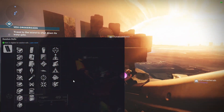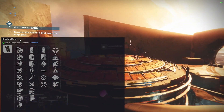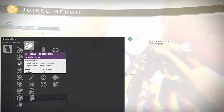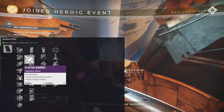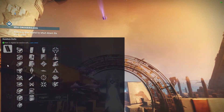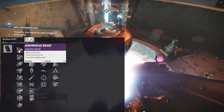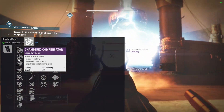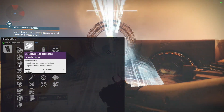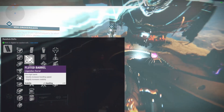There's no curated roll as far as light.gg is concerned, though there may be one somewhere. I do see some new perks. For barrels, we have arrowhead brake, chamber compensator, corkscrew rifling, extended barrel, fluted barrel, full bore, hammer forged, polygonal, and smallbore. For this auto rifle, I want something that gives more range and stability. Arrowhead brake will center it up nicely. Chambered compensator helps stability and recoil though handling goes down a little.